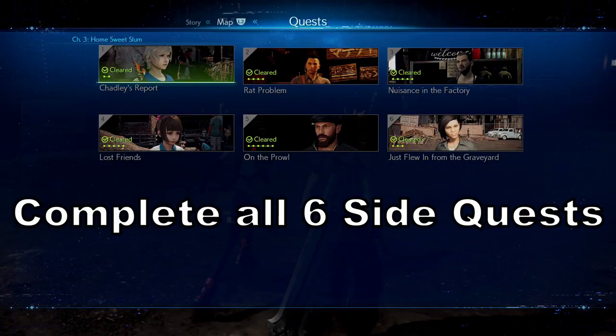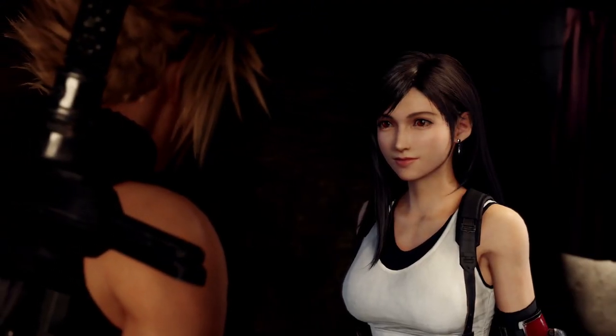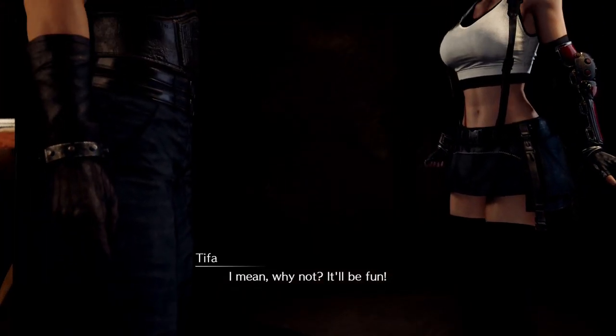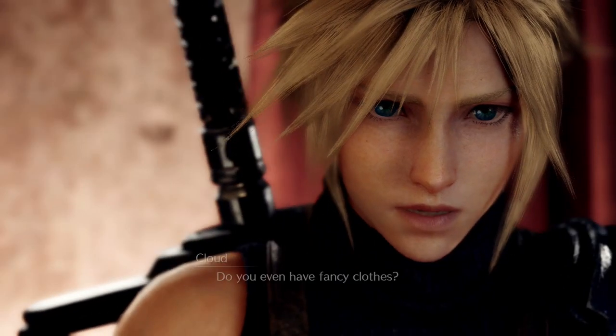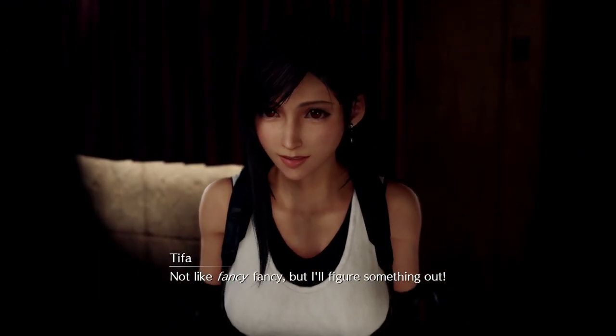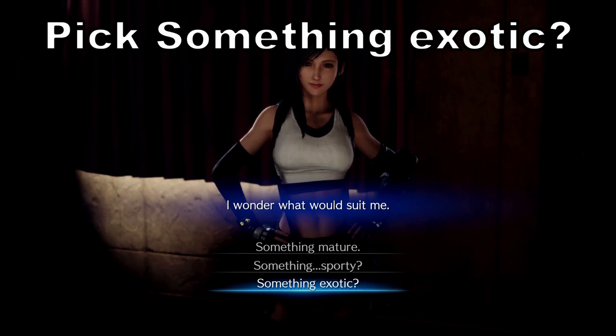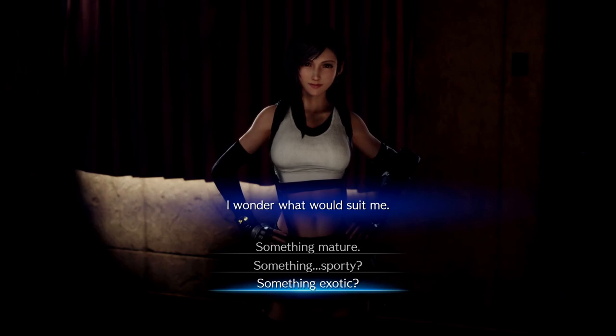Starting with chapter three, you need to complete all six of the side quests. You're going to get a new discovery called 'Alone at Last.' During this, you're going to talk to Tifa and she's going to give you three choices: mature, sporty, or exotic. Do not pick mature — we want to save that for our third playthrough, which is going to be a speed run. Either pick sporty or exotic. For my first playthrough I picked exotic, so that's what we're going with in the video. If you are chapter selecting, make sure you complete chapter three so that everything registers, because once we get to chapter nine that's when it kicks in.